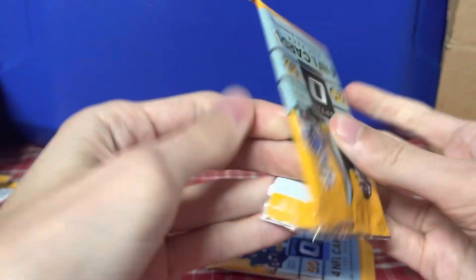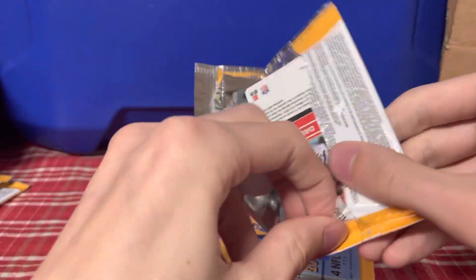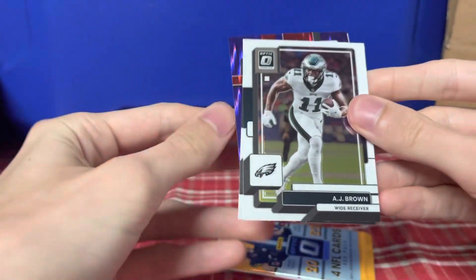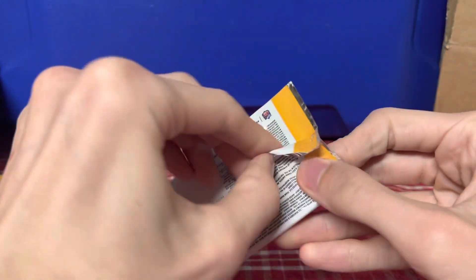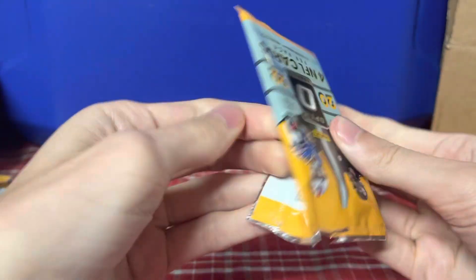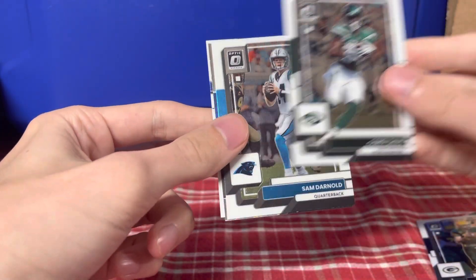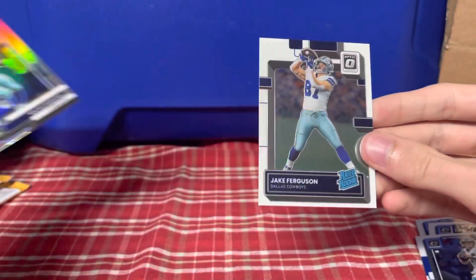Last two packs — can we get something? AJ Brown, Aaron Rodgers, Danny Gray, David Bell. Last pack magic, here we go — can we get a downtown? Something crazy. Corey Davis, Sam Darnold, silver Micah Parsons, and Jake Ferguson, Rated Rookie.